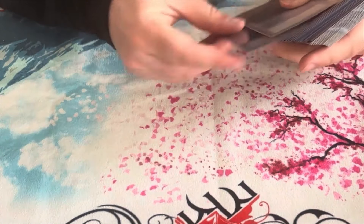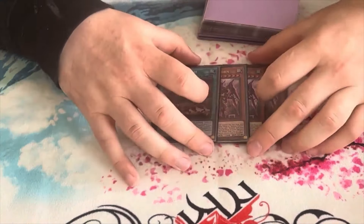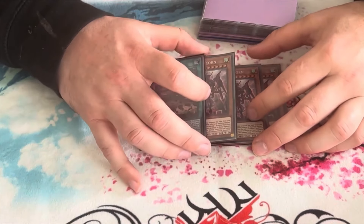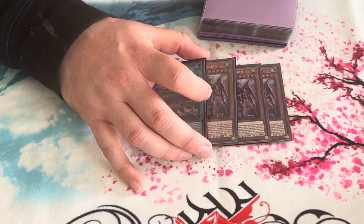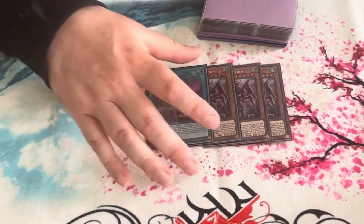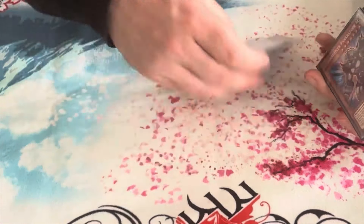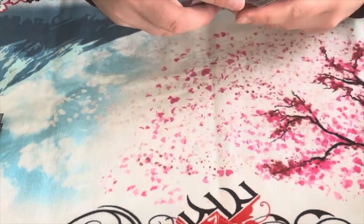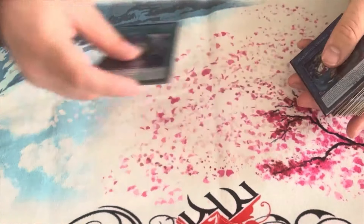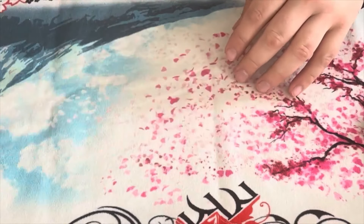It might be a mistake but we're practicing. For the side deck: three Unicorn, one Birth. I put the Matchbetter engine in over the Unicorn — originally it was three Unicorn, one Birth, two Toad, two Fox, one Tempest, and one Talents. This is the go-first package to see how it works. Two Prank-Kids — pretty standard — three Cosmic, two Lightning Storm, one Harpies Feather Duster for backrow, one Talents, and Matchbetter New and Matchbetter Tornado.